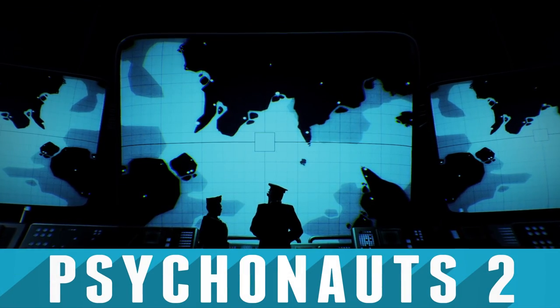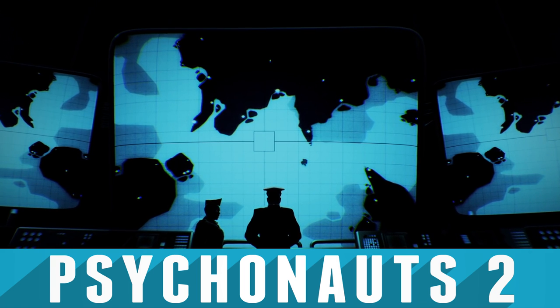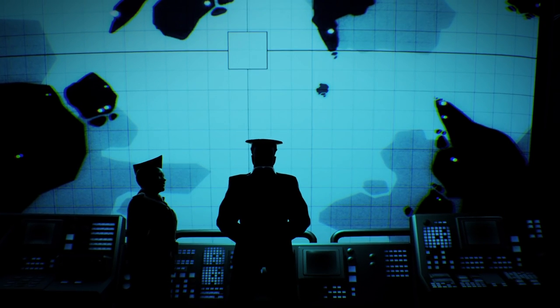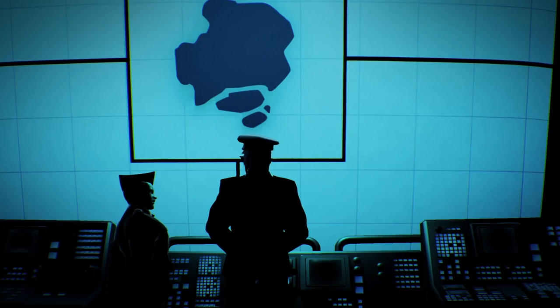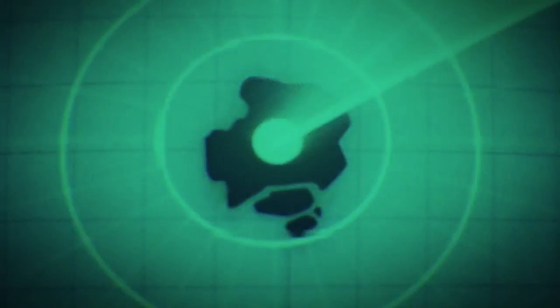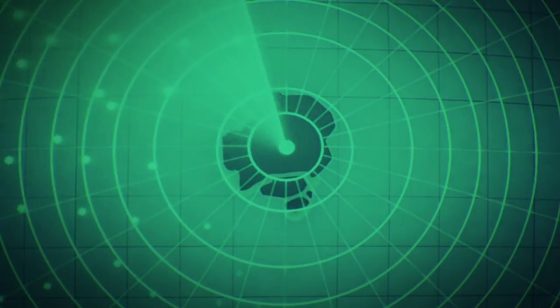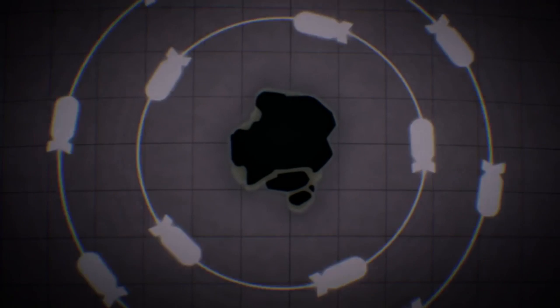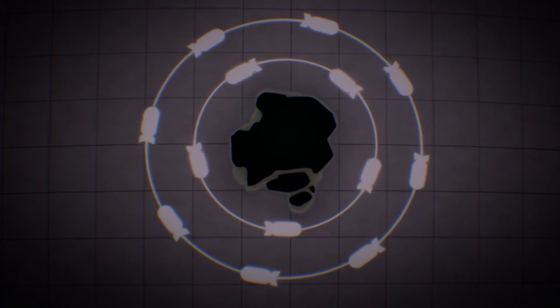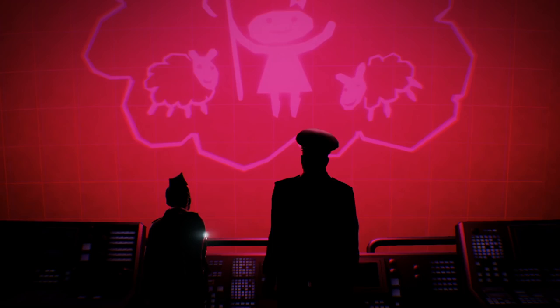Ten years since its first release and commercial failure, Double Fine's first ever game and cult hit Psychonauts is getting a sequel. Not actually on Kickstarter, Psychonauts 2 is instead getting funded on Fig, a new crowdfunding platform just for video games. The new Psychonauts will let players once again take control of psychic acrobat Razputin. With the story continuing on from the original's cliffhanger, Razputin finally gets to visit the headquarters of secret agency Psychonauts.